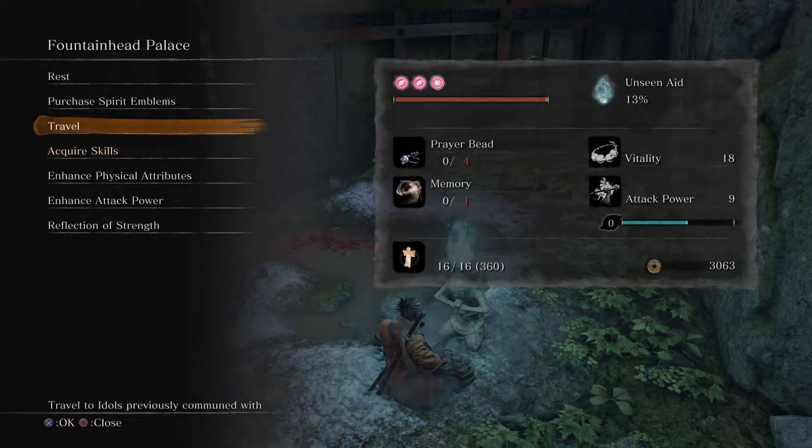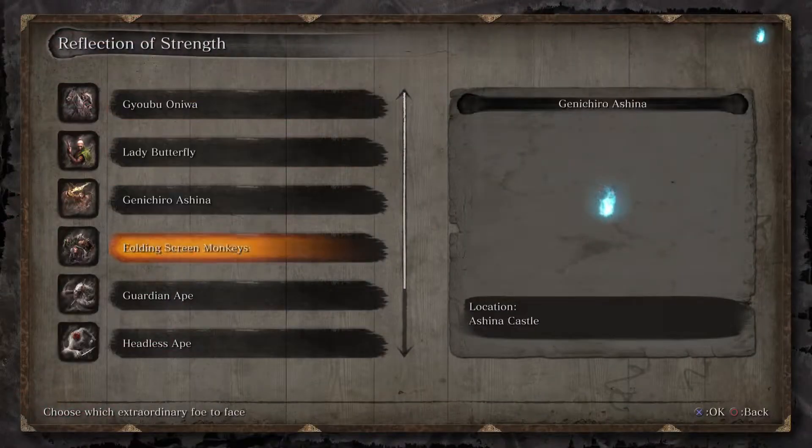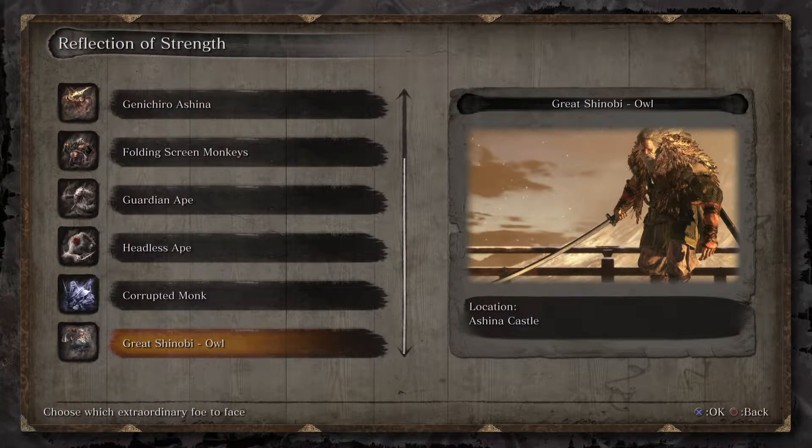In phase two, things get a little more hectic. That jumping back and throwing shurikens from phase one is now going to be poison that he throws at you, so be mindful and don't get caught in it. He also has a smoke disappear ability where he throws smoke on the ground, breaks your lock-on, and then comes and attacks you. As soon as you see him do that, run backwards and try to relocate him and lock back on.